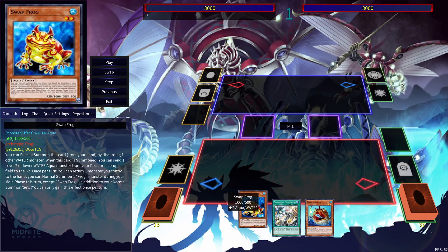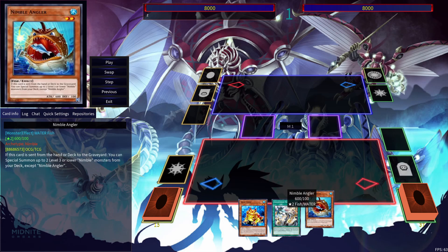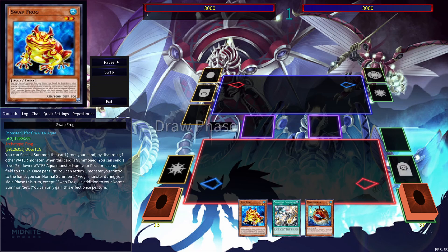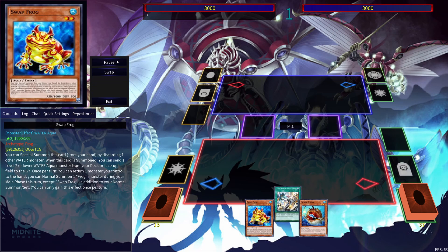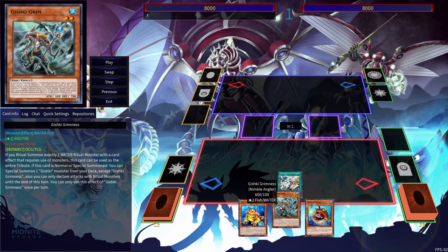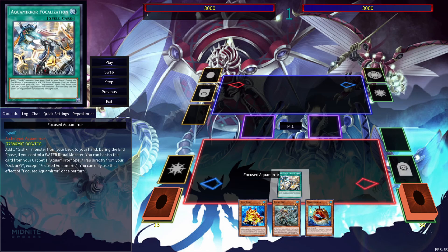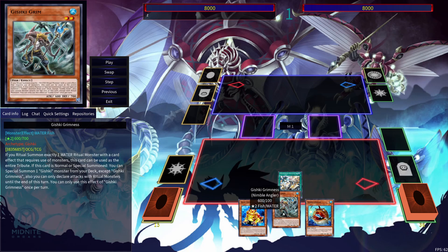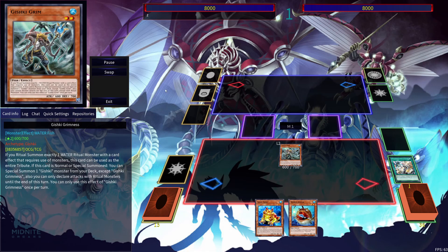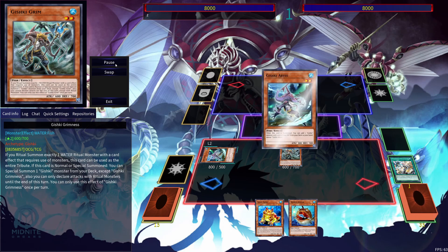This is the third combo I wanted to show you. It's using Swapfrog, Focused Aquamere, and Nimble Angler — just showing you the way that Swapfrog interacts with Nimble Angler here. We're going to use Aquamere — Focused Aquamere — in order to search out Gishki Grimm. This is a great bonus effect once you get Nerminus out, because you're able to get Grimm using this card, then use Focused Aquamere during the end phase to get an Aquamere Trap.